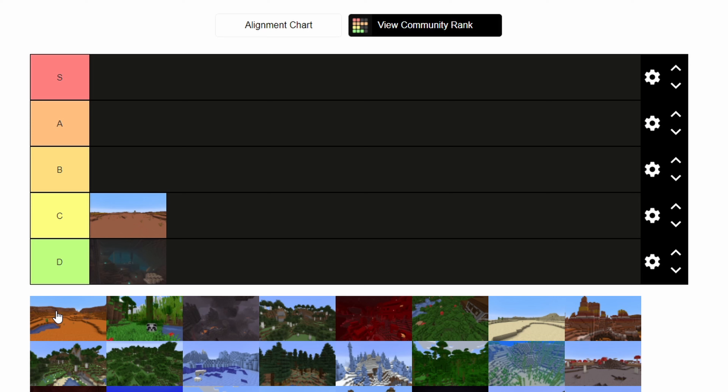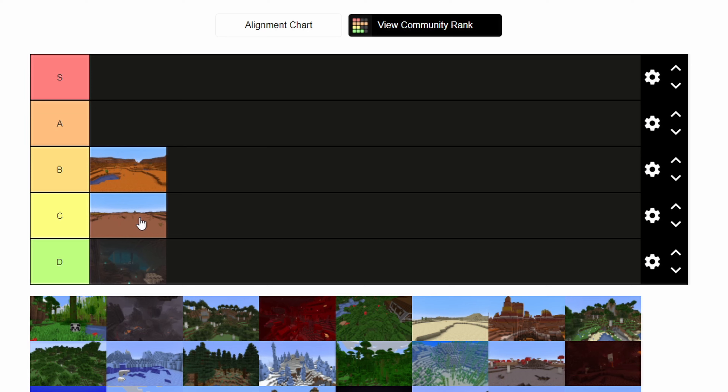Now moving on, we have the Mesa biome, which is a beautiful biome — it's so nice to look at. But functionally, it's not that good. So with that being said, I think it can sit comfortably at B. It's definitely better than the plateau, but functionally I don't think it should go any higher than B.